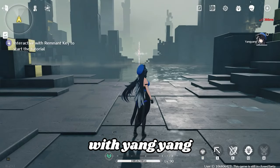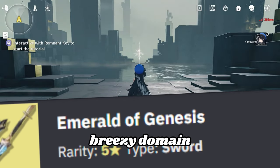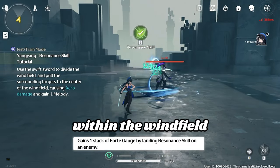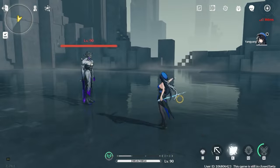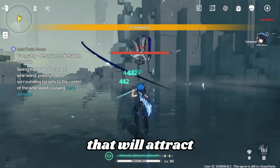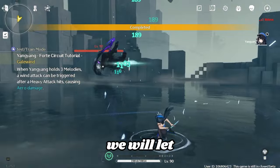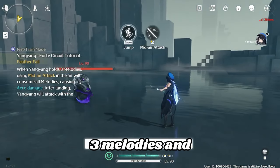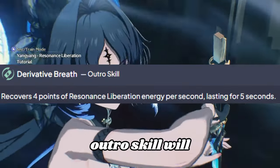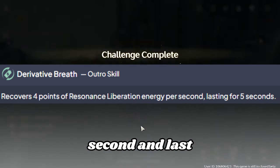Now let's talk about Yang Yang. Yang Yang is an Aero sub-DPS Sword unit. Her Resonance skill, Breezy Dome, will let Yang Yang use her skill to attract enemies surrounding within the wind field, causing Aero damage. Her Resonance Liberation, Wind Spiral, will create a tornado that attracts enemies in the surrounding within the tornado, causing Aero damage. Her Forte Circuit will let Yang Yang hold 3 melodies, and when triggering her heavy attack, she will trigger Wind Raid, causing Aero damage. Her Ultra skill will recover 4 points of Resonance Liberation energy per second, lasting for 5 seconds.